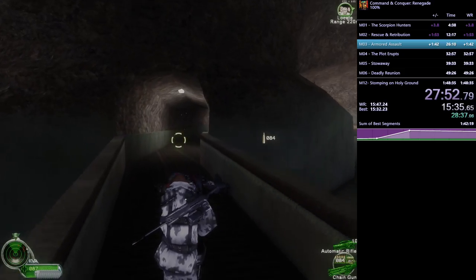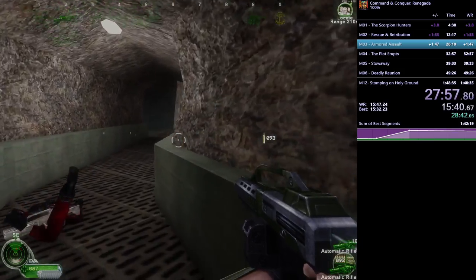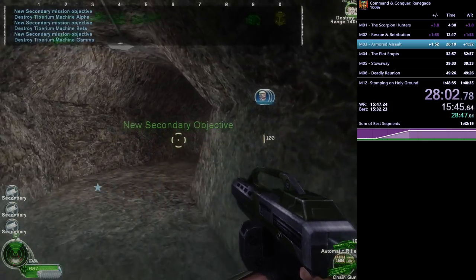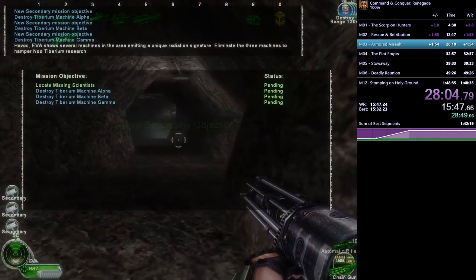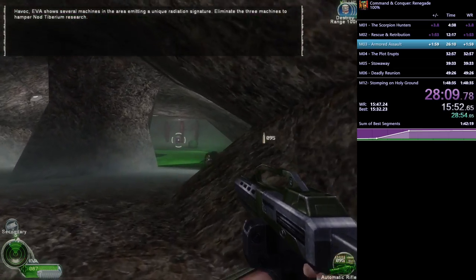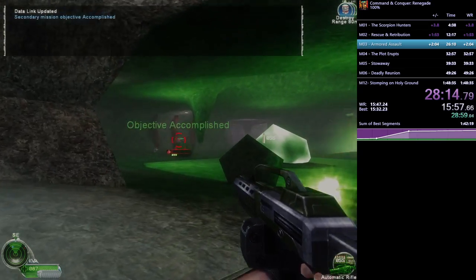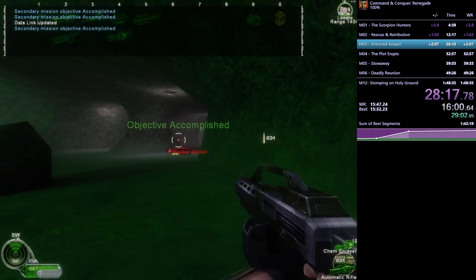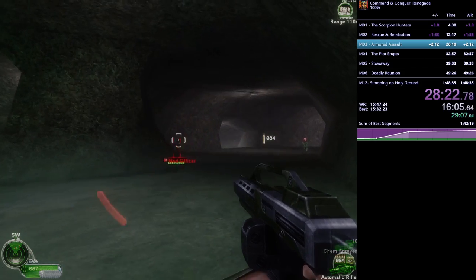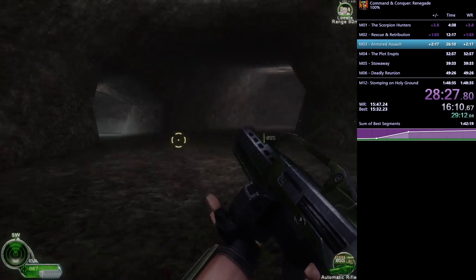This next section is a little scary with a rocket launcher dude, which he expertly dealt with. No secondary objectives in this part so the route is the same as any%. The following section does have secondaries: three tiberium machines that look like big barrels of tiberium — you just shoot them from a distance with your rifle and they die instantly. Costs maybe a second compared to the any% route.